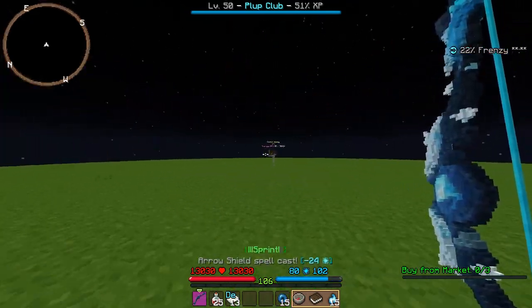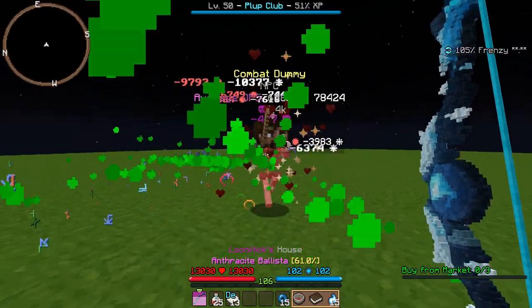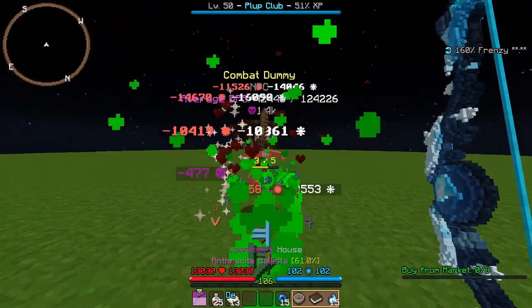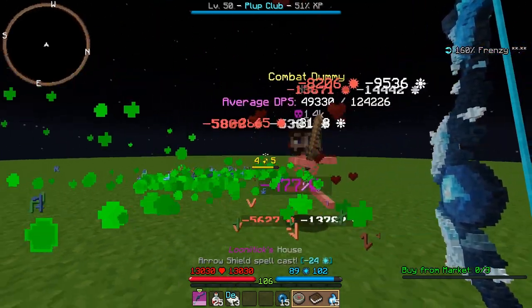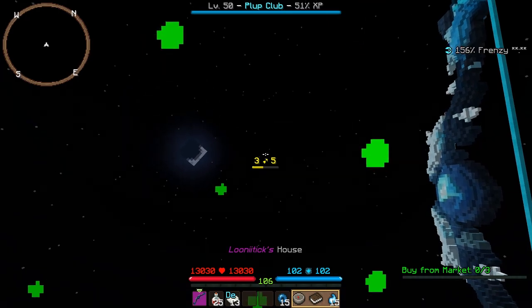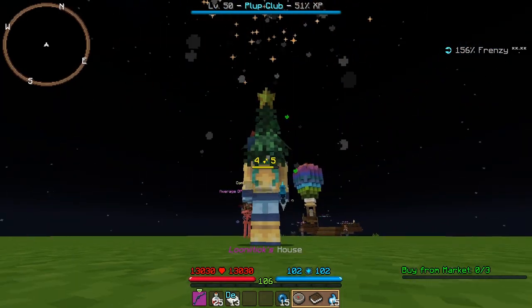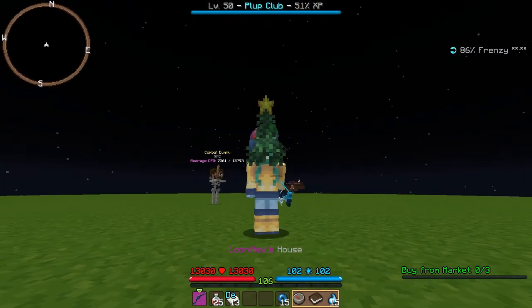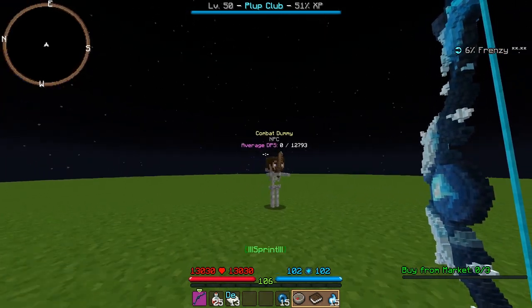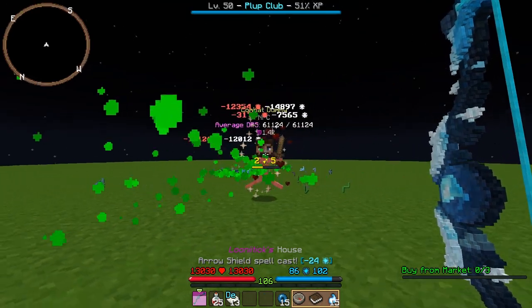We use Guardian Angels to help us build up Frenzy, and it also helps us build up some focus. If you want to keep the focus, you need to make sure you recast arrow shield in time before they go into arrow rain, because if they go into arrow rain you lose your focus. That's losing damage, but focus in this build is just bonus damage to begin with, so it's not too much of an issue if you constantly run out.